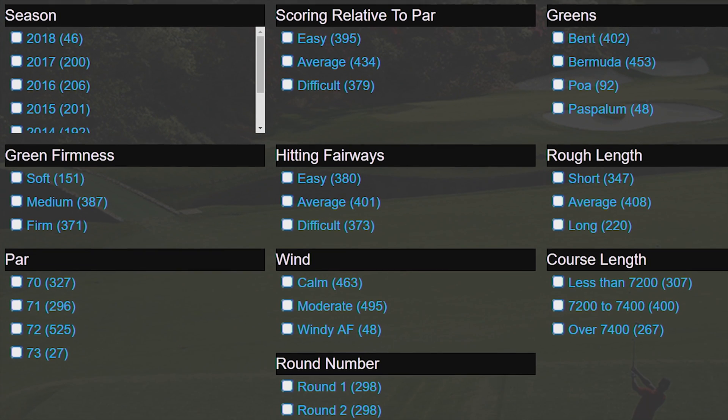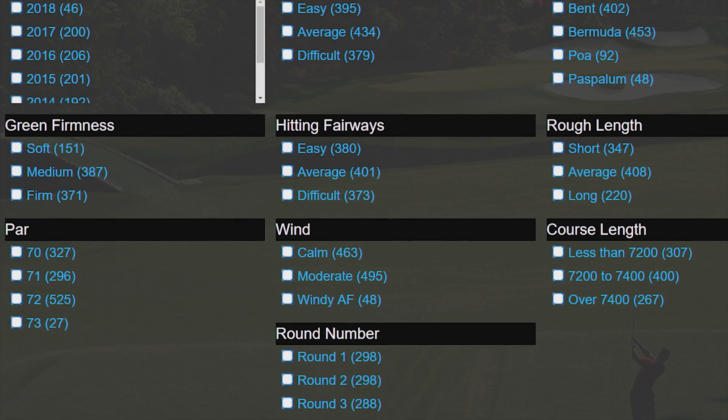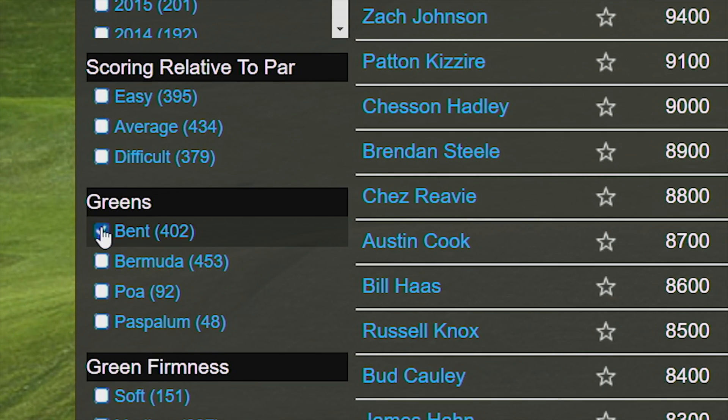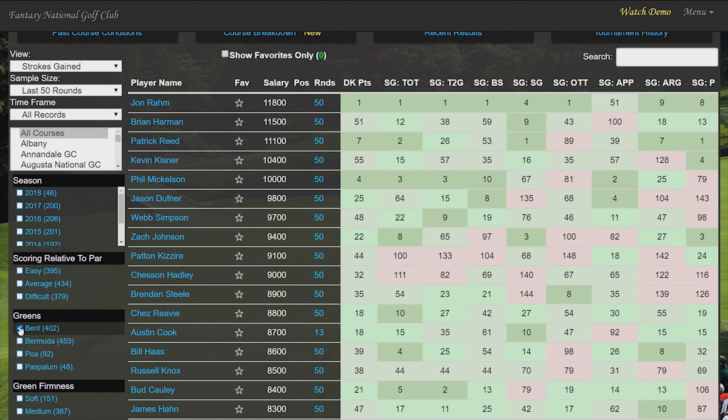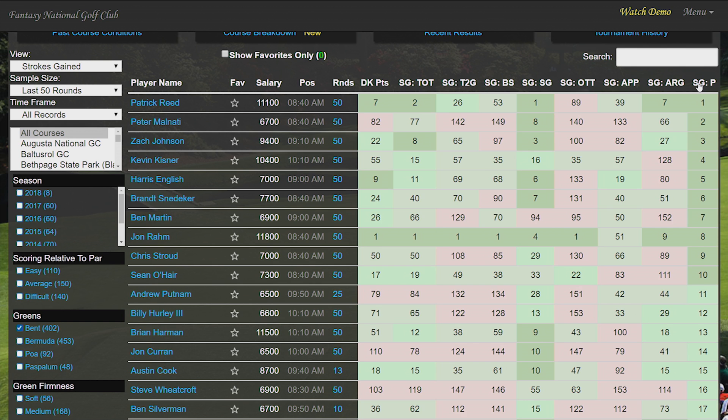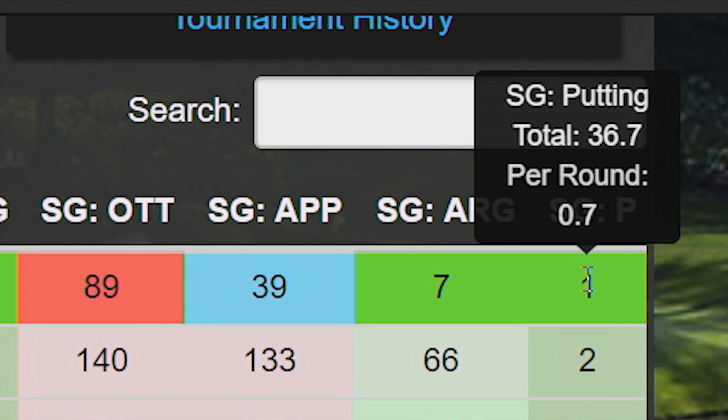Want to know who's been putting the best on bentgrass greens over their last 24 rounds? No problem. Just stretch out that finger because this might take a total of two mouse clicks. Select greens, bentgrass. Sort by strokes gained putting — boom. Scroll over the player's rank to reveal exactly how many strokes total he's gained with his putter on bentgrass greens. It also tells you what he's averaged.